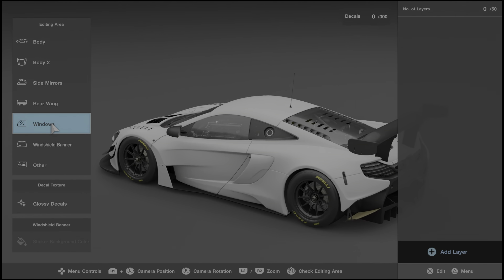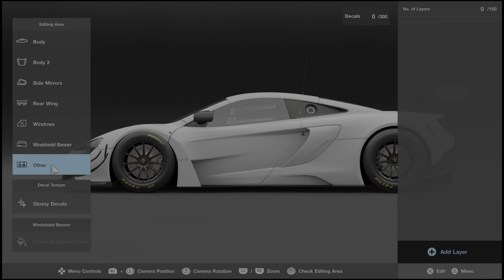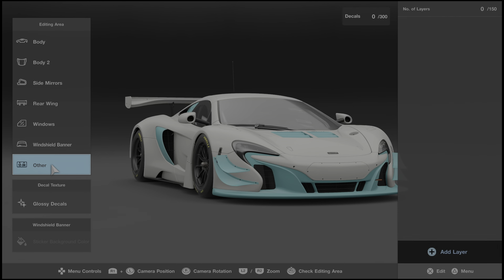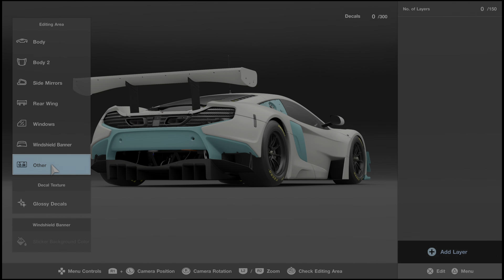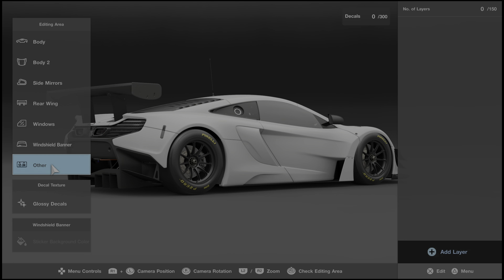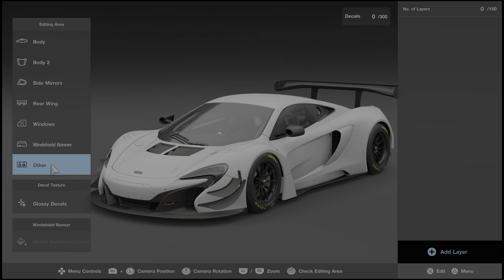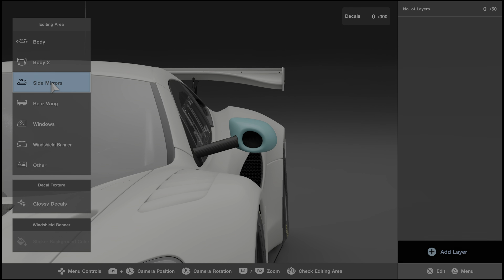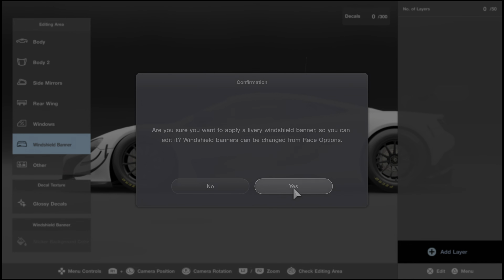The same applies to other sections - they're not always straightforward. On this McLaren 650 there are a lot of accent pieces, so you've got a lot of flexibility with accent decals that you might not know about going in. It's always good practice to run through the different menu options and check the editing areas to get an idea of what you're able to place decals on before you actually get started.